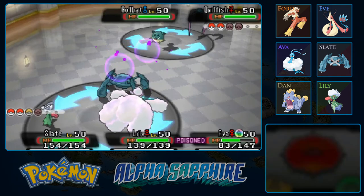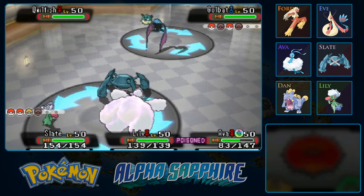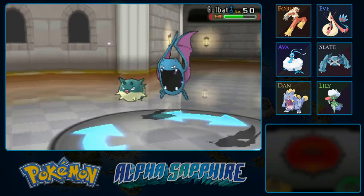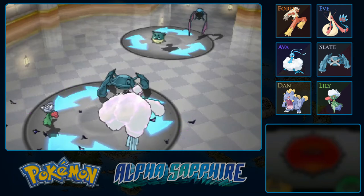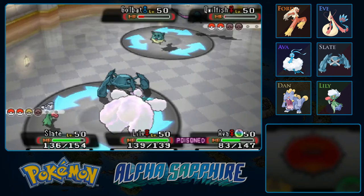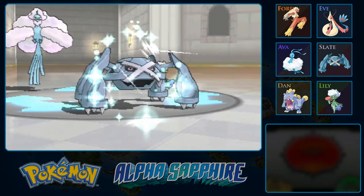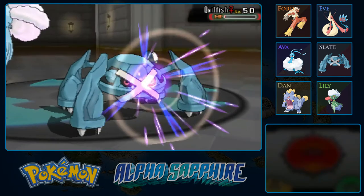It becomes a lot easier now — they're both weak to Psychic attacks, like Zen Headbutt. Protect — just wasting a turn. Ava's not taking poison damage right now. Didn't knock it out with Zen Headbutt — kind of surprisingly. Slade seems slower than both these guys. Maybe I can use Rock Polish here. Although Quillfish used Focus Band to survive! Not really a reason not to use Rock Polish. I wonder if rotating a Pokemon in counts for Toxic Spikes — I feel like it shouldn't, but I just don't know.